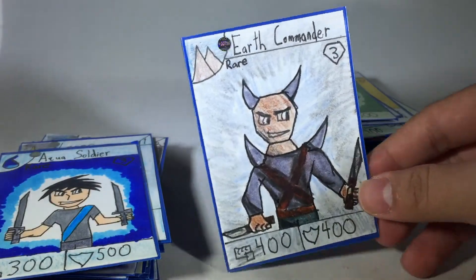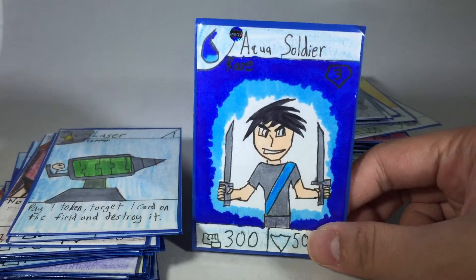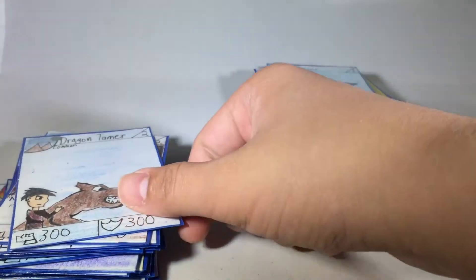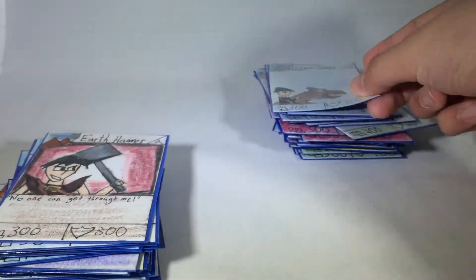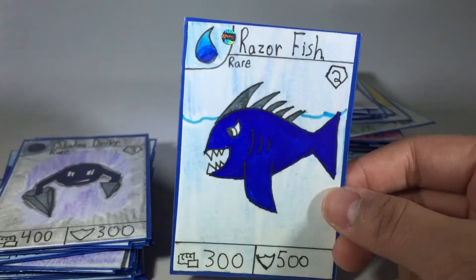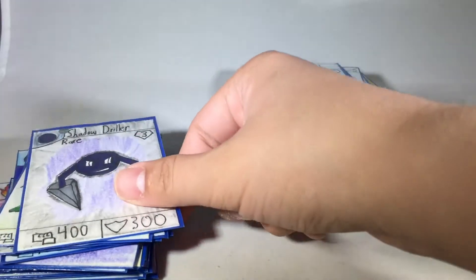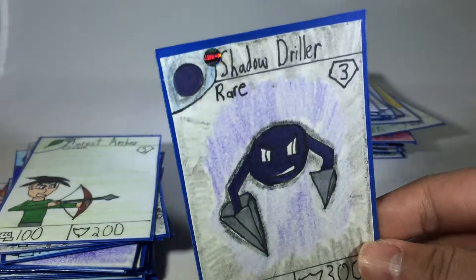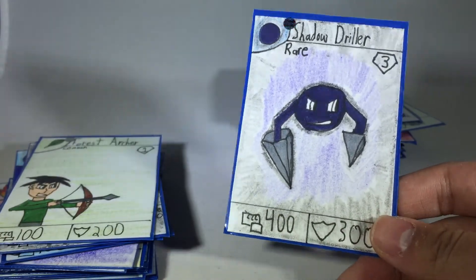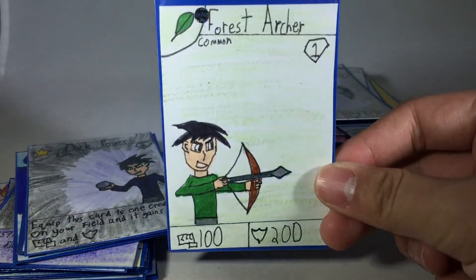Just a quick little jump cut there — I had to drink some water. We have Earth Commander, Aqua Soldier, Laser, Dragon Tamer, Earth Hammer, Razorfish — which, I've actually created a mat that I haven't shown you guys yet, and it has Razorfish on it, which I think is pretty cool. Shadow Driller, Forest Archer.